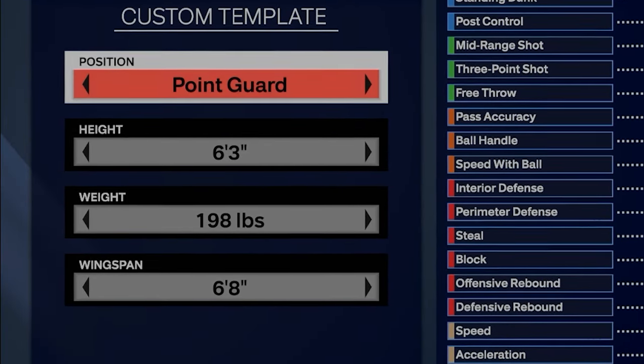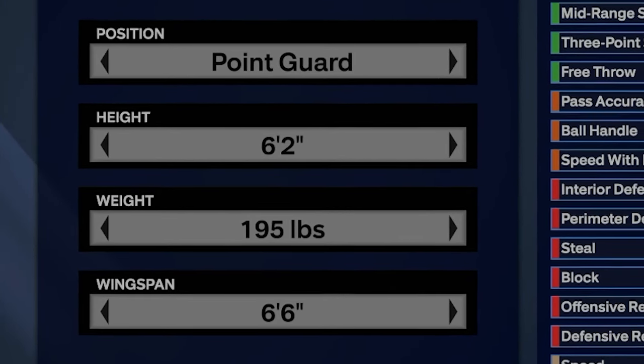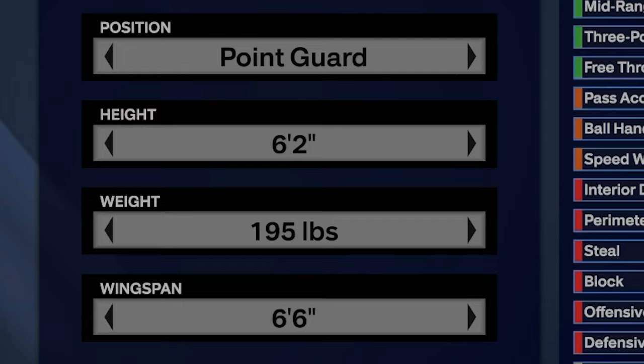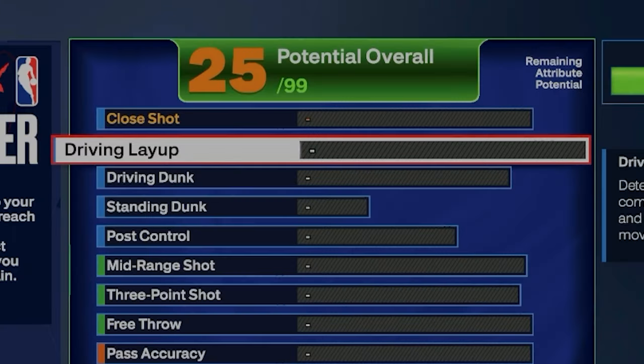Here's the build guys. Kyrie, point guard, 6'2", 195 pounds. For wingspan I went 6'6" — it's defaulted at 6'4" but I went 6'6". They already have a template for Kyrie but I did my own thing because, like I said, it's my personal build.